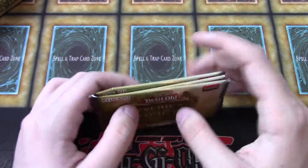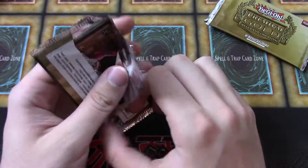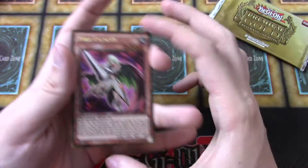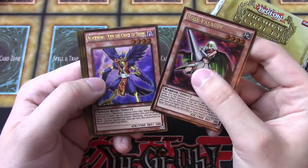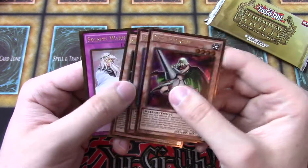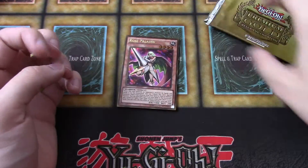We have our three packs, so let's get right into it. First pack: Rose Paladin, Blackwing Cris the Crack of Dawn, Graffa Dragonlord of Dark World, Solemn Mourning, and Foolish Burial. Not a bad first pack.